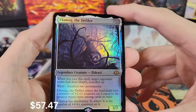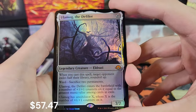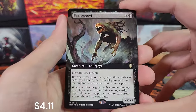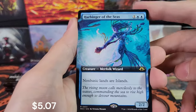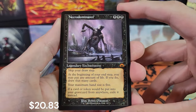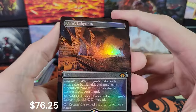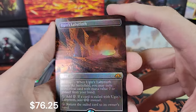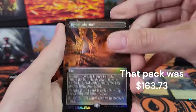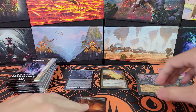Now the good stuff — Ulamog! Very nice. Foil, regular border, Ulamog. Barrow Goif, Harbinger of the Seas, Necrodominance — now we're getting some hits. Old Border Necrodominance is also very good. And a foil Ugin's Labyrinth — Foil Borderless Ugin's Labyrinth. Wow! That pack had three Mythics in it. Holy cow!